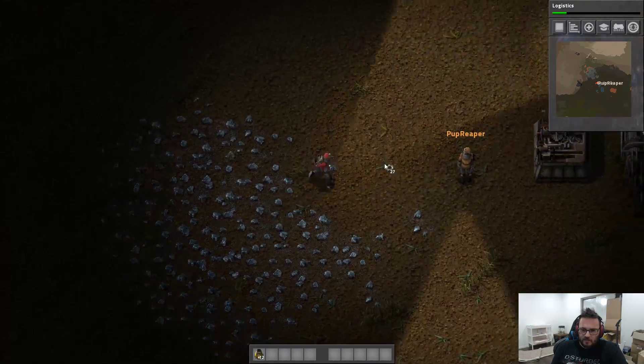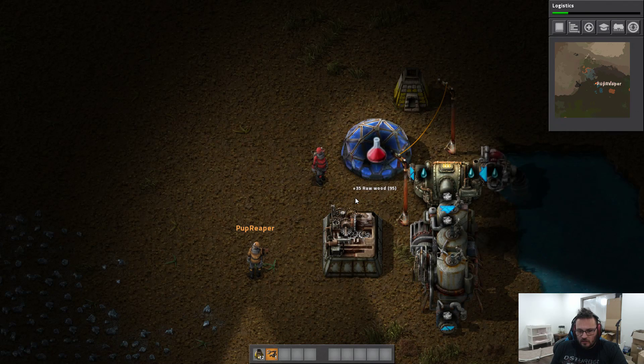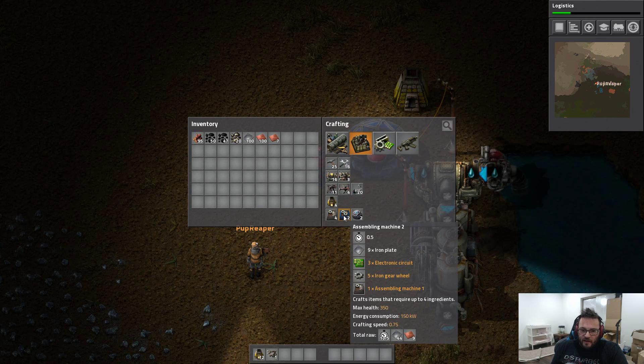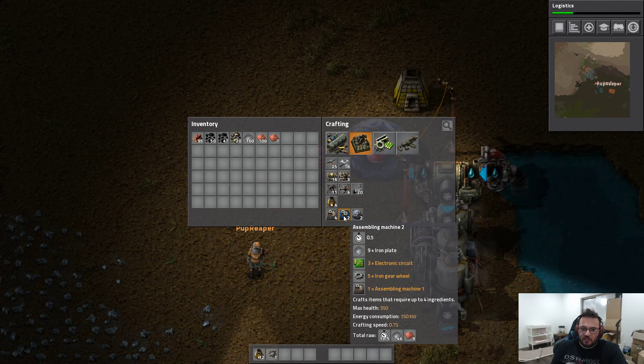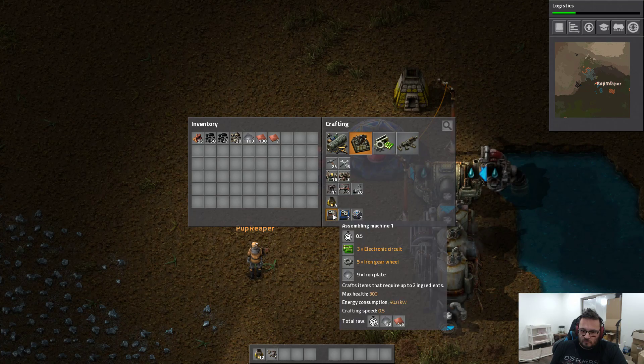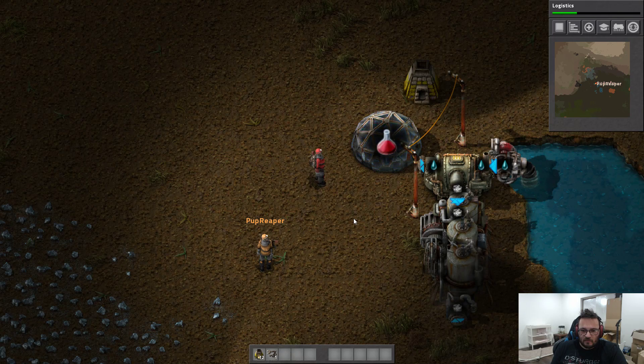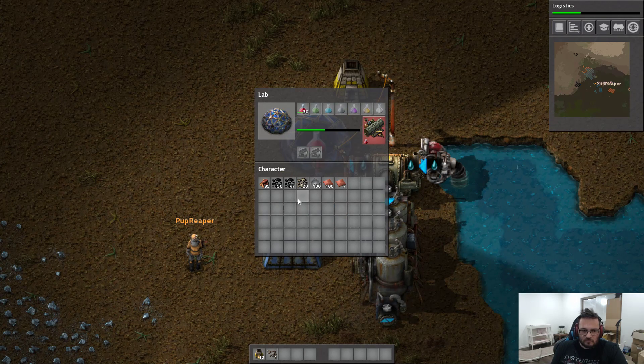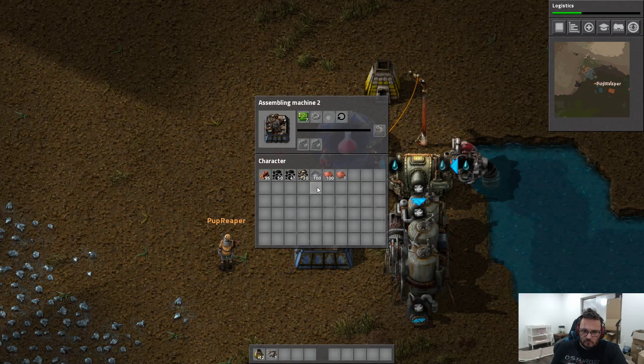How many circuits do you have? I've got nine. And here are some gear wheels. Disassemble the assembly machine. Now go to the assembling machine recipe — everything should be white text, no yellow text for the ingredients. Everything is white. Okay, build us an assembling machine two — just one. I have done that. Plonk it down. It used one ingredient, perfect. It is plonked down. Now set the recipe for assembling machines and I'll put in electric circuits and the cogs.